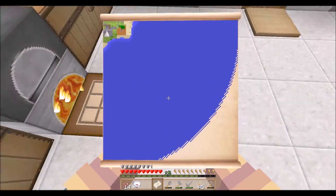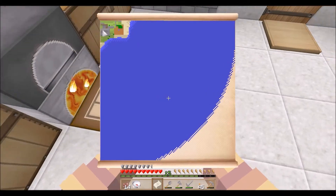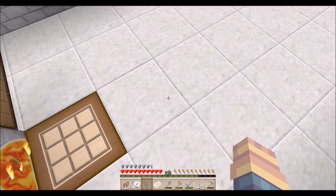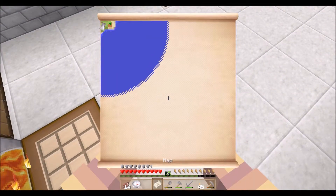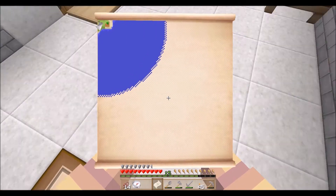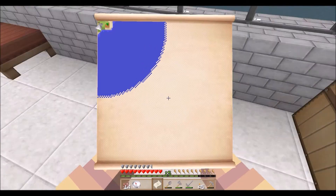That will give you an empty map. You put the empty map in your inventory and right click on it, and it will show you the area. We're out in the middle of the ocean so it doesn't show much. You can expand this map though — if you put the map back in and surround it again by paper it will expand it out a little further. Then you right click on it again, and the circle shows as far out as you can see.